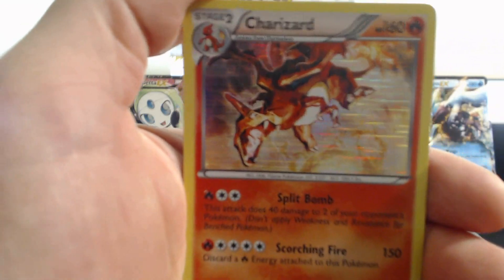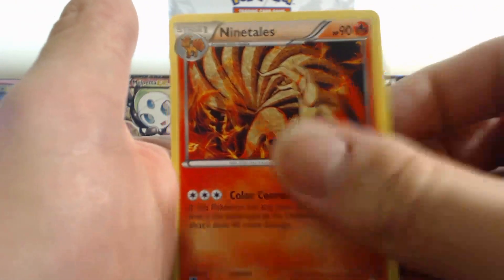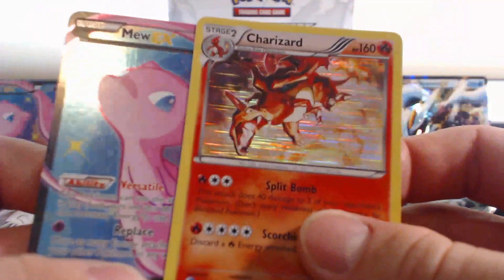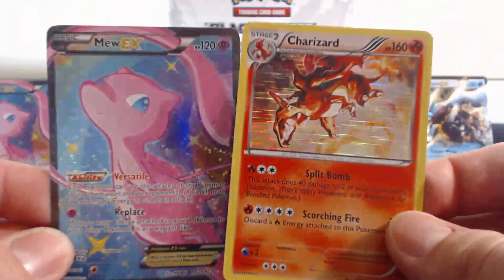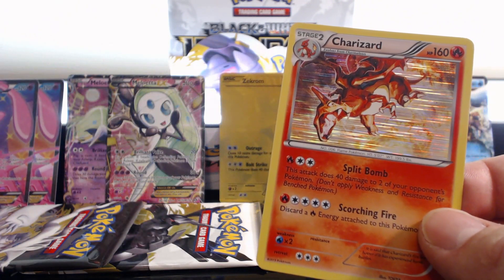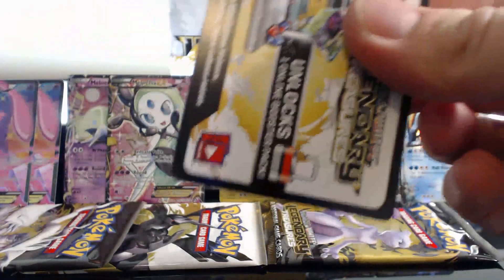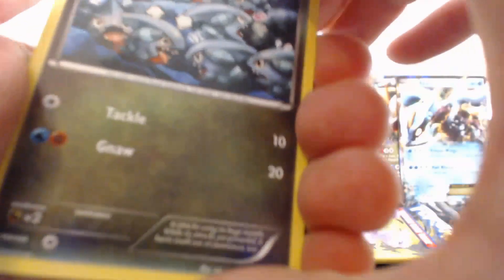Holographic Rare! Awesome! Thank you! So sweet! Followed by Ninetales, and another Mew EX Full Art! Let's go! So we hit a Charizard and a Mew EX in the same pack. Oh man, this is turning out to be awesome. Double Mews! Double Mew! Heh heh, silly.